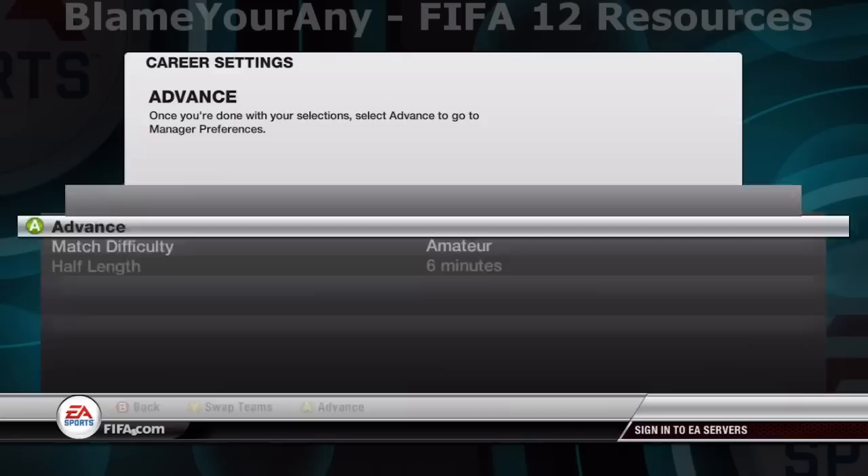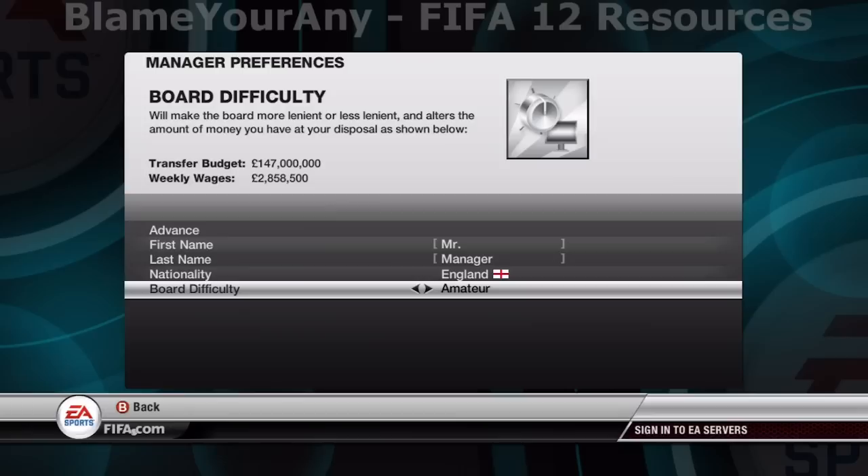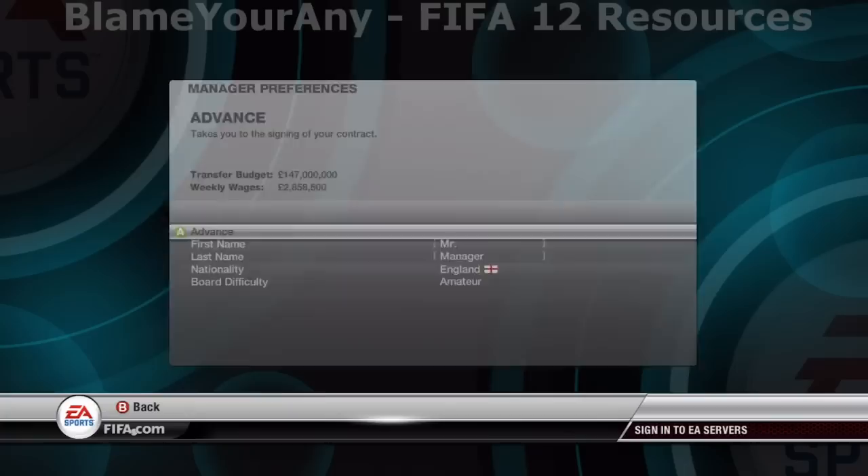Now this first page of career settings doesn't matter, so just skip this and do anything you want here. But the next page does matter — go down to board difficulty and select amateur. Make sure it's on amateur because on amateur you're going to have the biggest transfer budget and the biggest weekly wage budget.